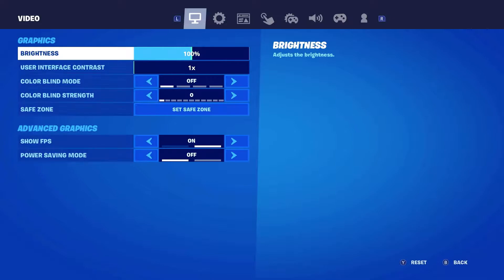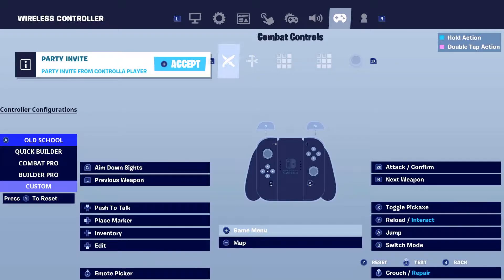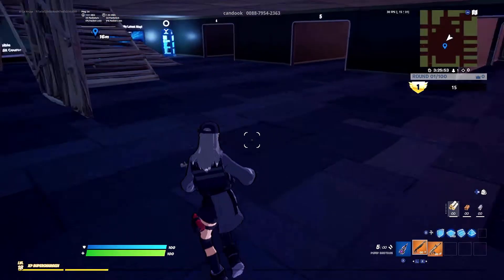The keyboard adapter comes with a manual, and you have to map controller buttons to your keyboard. These controller keybinds are not the regular controller binds you'd normally use — for example, who would use the down arrow to edit on Switch? The down arrow edit ramp maps to the number 2 on the keyboard, and I use 2 to edit.